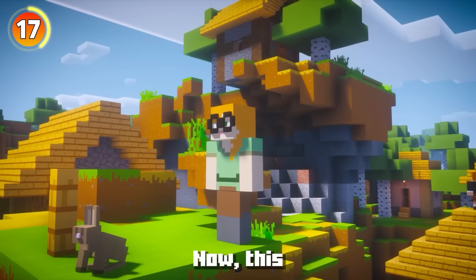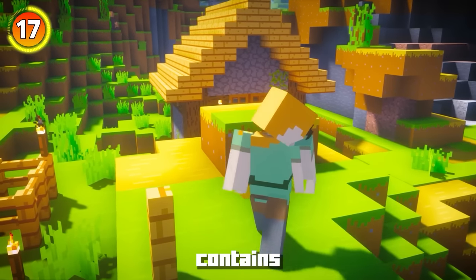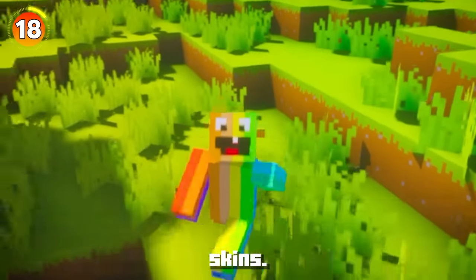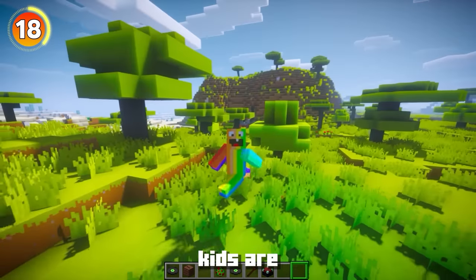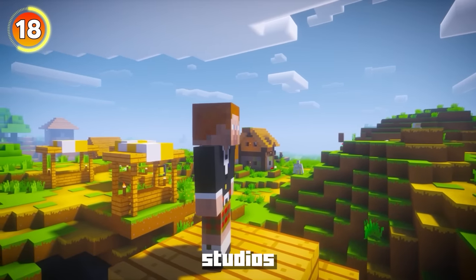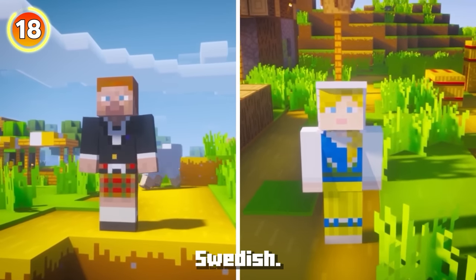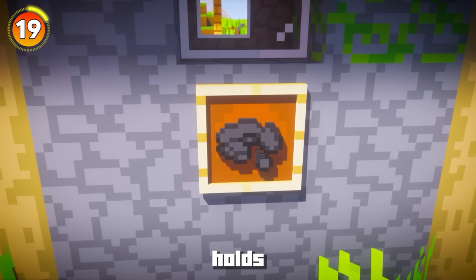Everyone knows what Minecraft Alex looks like, but there's a secret version of Alex that contains glasses, looking similar to Jeb, a senior Mojang developer. On Bedrock Edition there are also two random skins - Scottish Steve and Swedish Alex. Most people think these are just random, but they're actually related to the game developer studios: 4J Studios makes the console version and is headquartered in Scotland, while Mojang's headquarters is in Sweden.